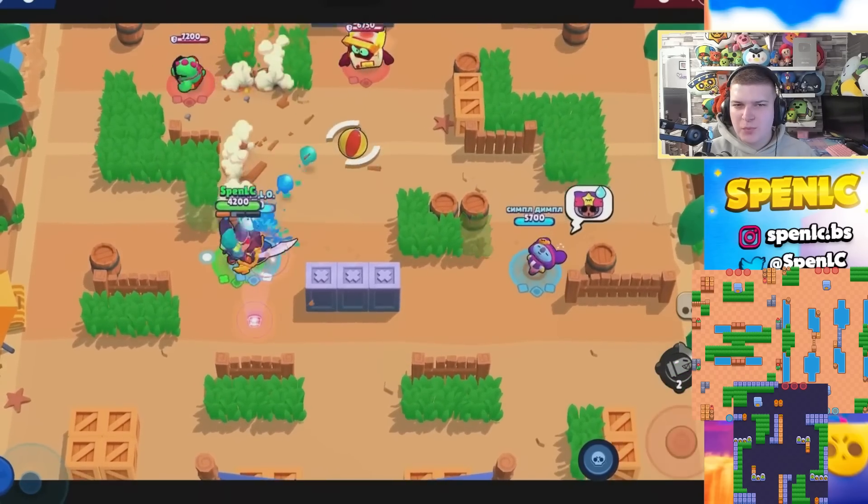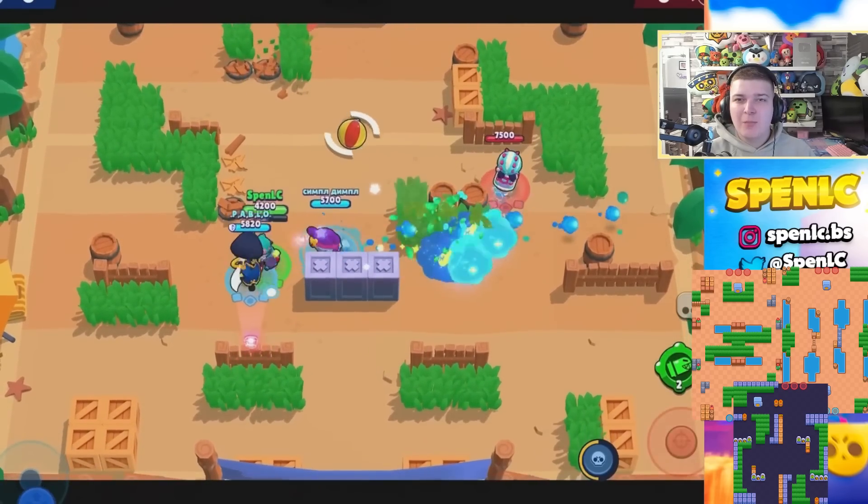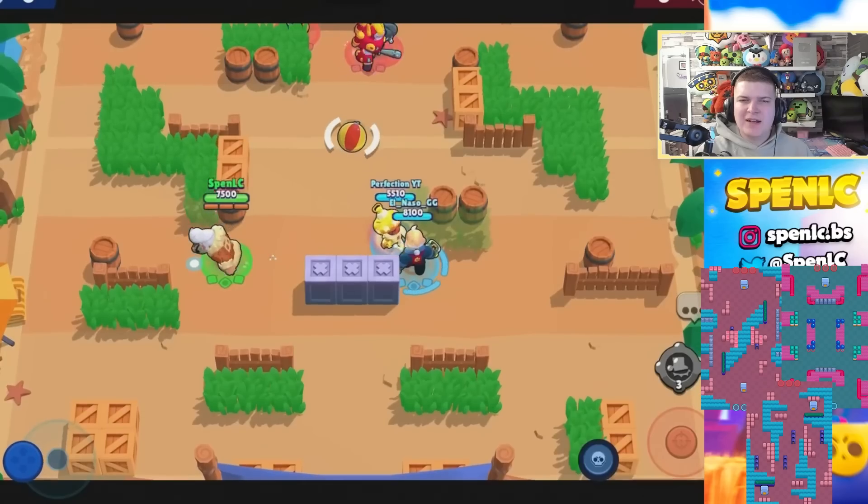Next up is Colt. Colt's only really usable in Heist right now because of all the unbreakable walls, so his best maps are going to be Kaboom Canyon, Bridge Too Far, and Offset Heist.